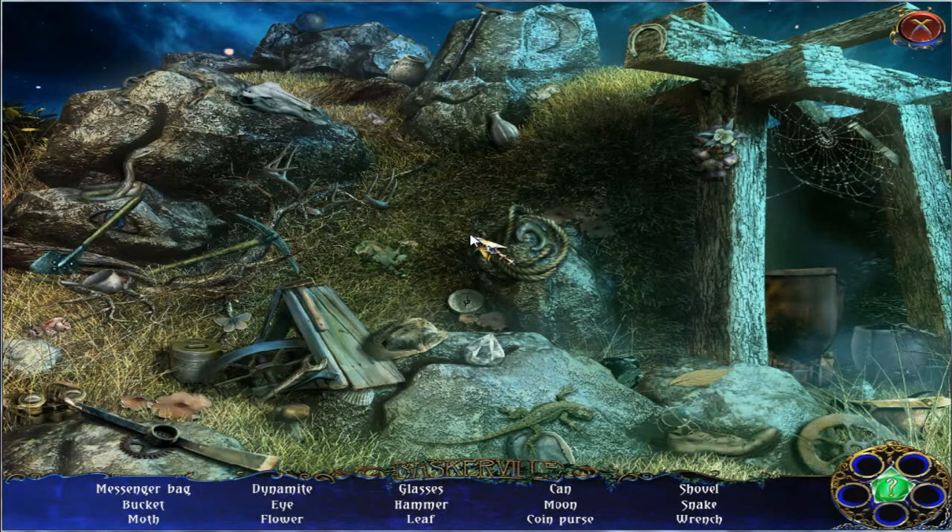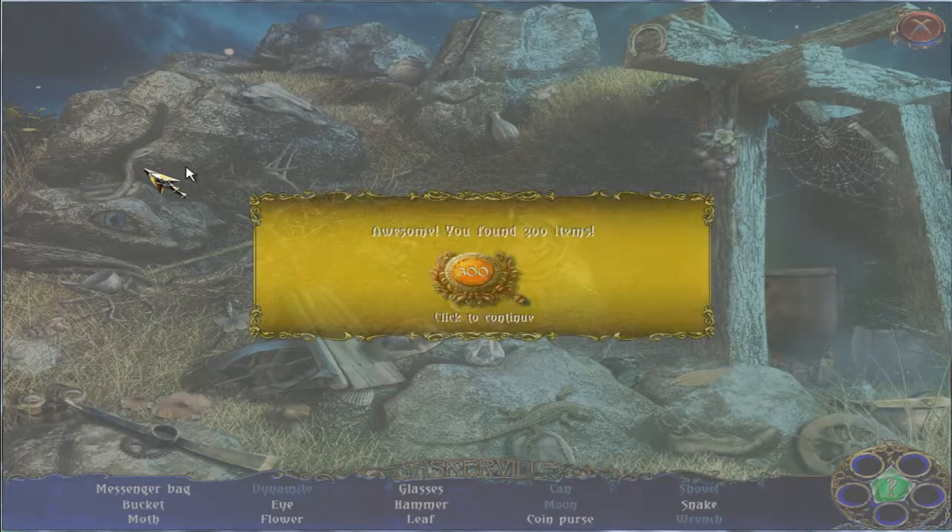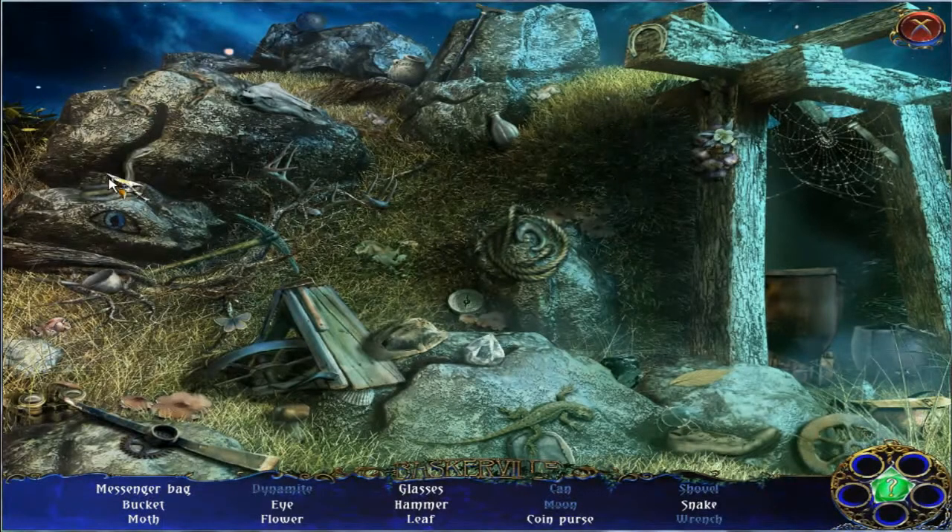Dynamite — dynamite, that's over there. I can — wow, that's very obvious. Moon — I can't see the moon! Moon! What was that name — was that Carlos or was that Brad? I don't even know. Wrench — I saw that one. Shovel — yeah, we're going to need a shovel. Snake! Whoa! I found 300 items.